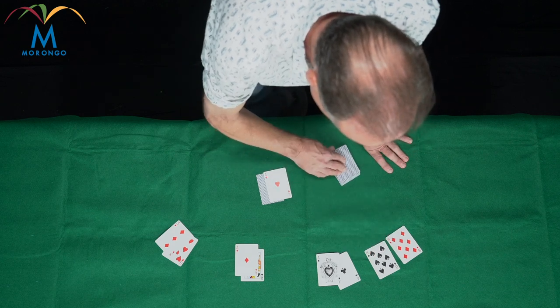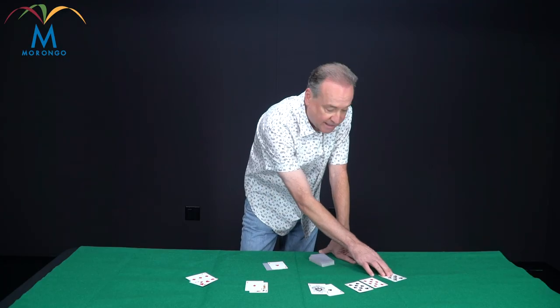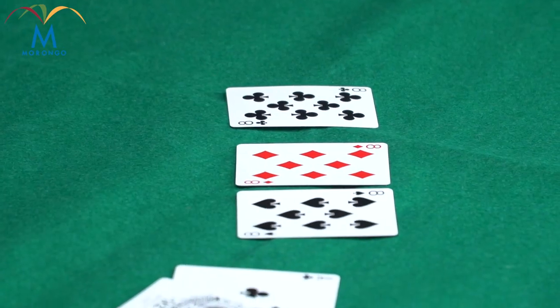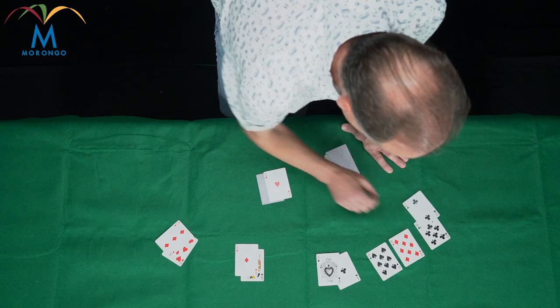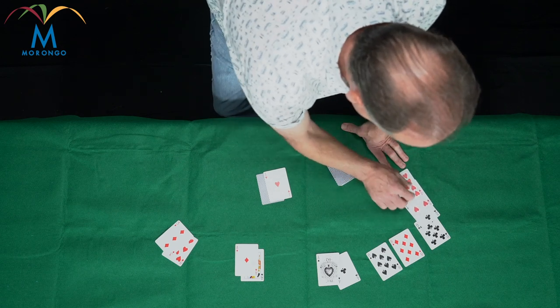I would split the eights, because 16 is a terrible hand. So you take one hit. Now you got three eights — I'd split them again. Now you got three eights. I'd hit the first one: 10. Double that down. 15 — I would probably hit again. Bust.